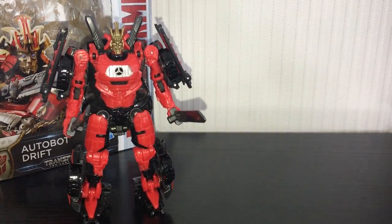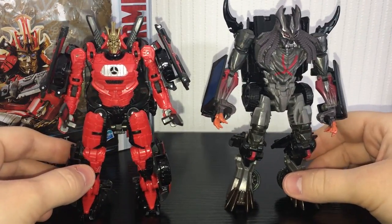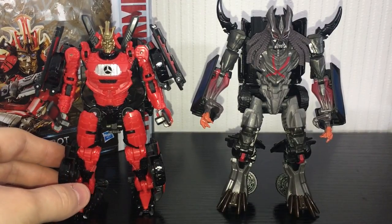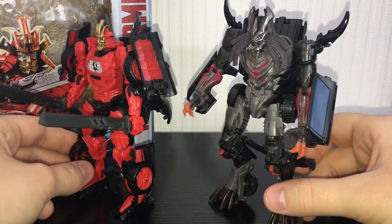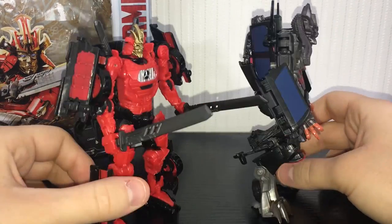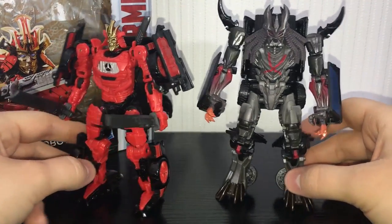Just for another quick size comparison, here he is next to the Decepticon Berserker from The Last Knight. You can see Drift is shorter — Berserker is a pretty lanky figure anyway, even with the chicken legs. Just so you can see those two together, they do scale pretty well. A lot of the Last Knight figures do scale pretty well. If you have the Voyager Optimus, that's pretty much perfect in vehicle mode.